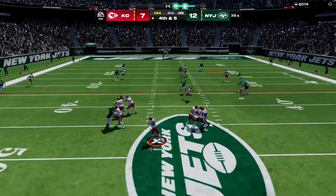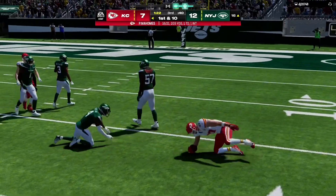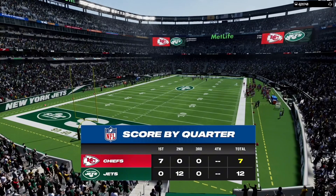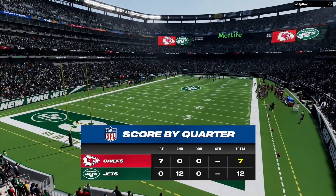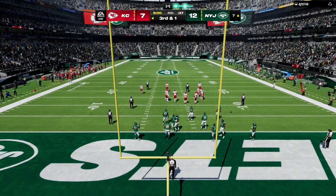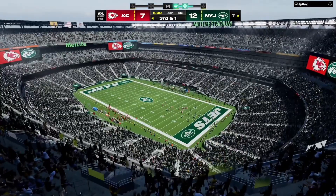Mahomes throwing on fourth — taken in by his big tight end. We've played three quarters — this is the National Football League on EA Sports. Back now here at MetLife Stadium. It's the Chiefs with the football but with work to do on the scoreboard — they trail as we start quarter number four.